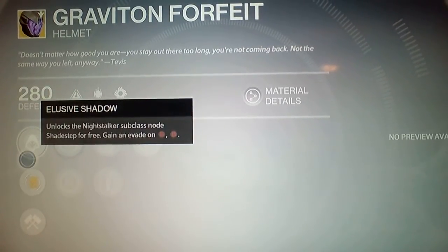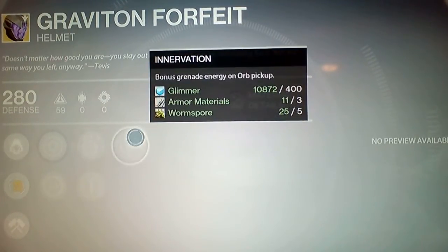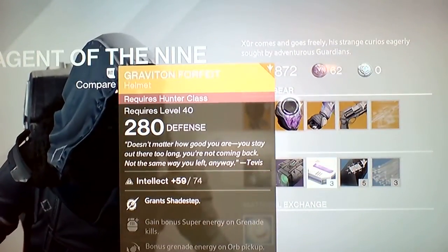Elusive Shadow — is that what this is? This locks the Night Stalker Hunter class. Step change for free, gain an embed — not sure what that is, but if you guys get that, please mention in the comments what it is. Apparently that was Tevis's helmet.